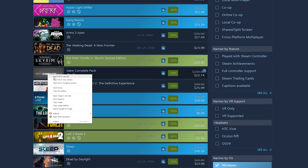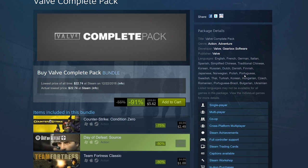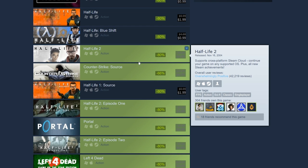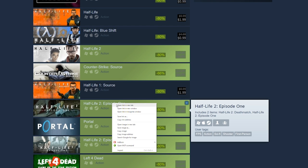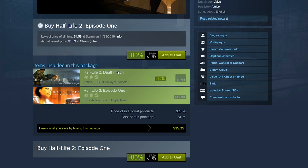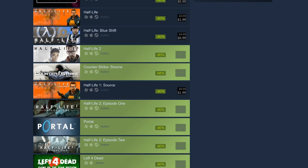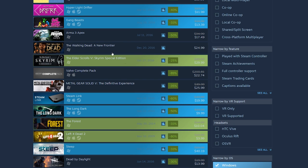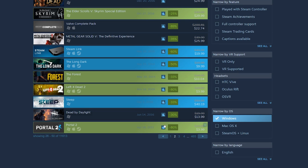The Valve Complete Pack is $22. I'd highly recommend Half-Life 2, Episode 1, and Episode 2 — they're currently about $1.59 each, which is crazy low. I played Half-Life 2 this year and it's amazing even in 2016. I'd also highly recommend Portal, Portal 2, and Left 4 Dead. Portal 2 especially — highly recommend getting that one.